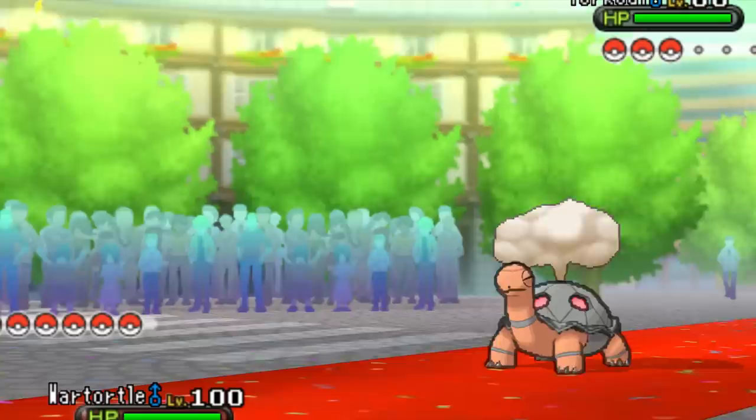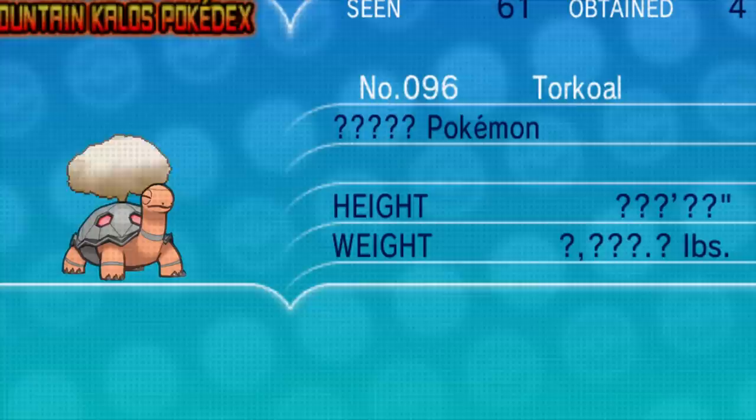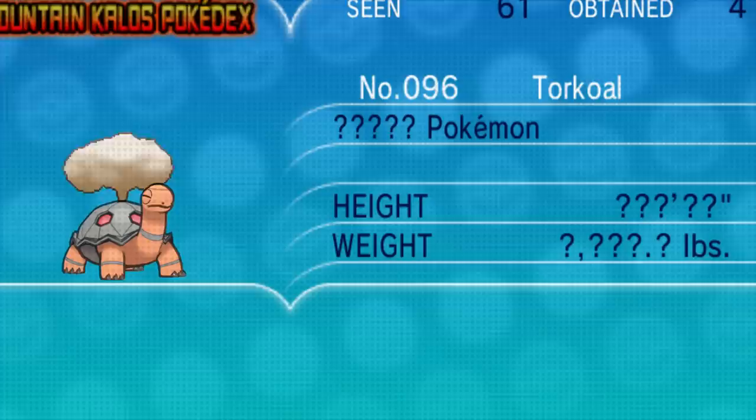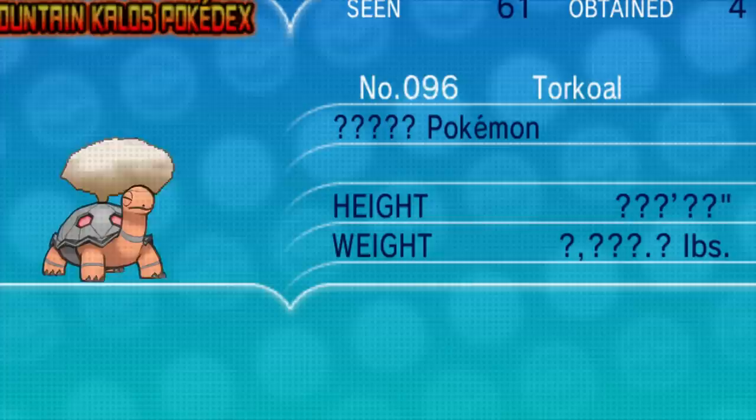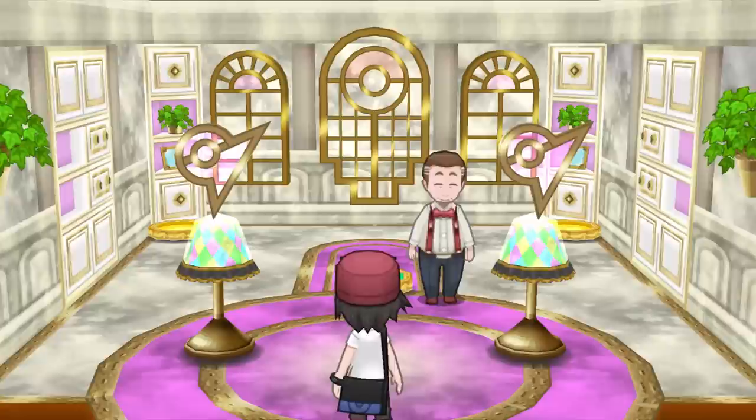And then we got Torkoal - this is probably my highlight moment for this episode. Torkoal is a Pokemon that has a cloud of steam that shoots out of his back. That cloud of steam looks pretty awesome, doesn't it? Well, you'd be surprised to find out that that's not really a 3D object. When you move the camera, you can see that there is a 3D object behind the 2D object, and that 2D object is projecting the image coming off of the 3D object. I have to admit - truly bizarre.